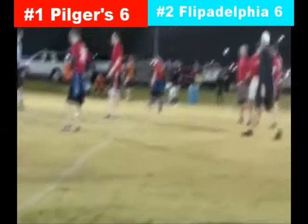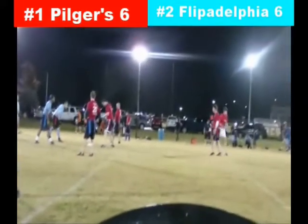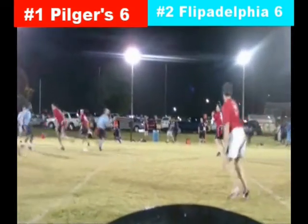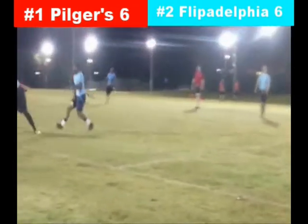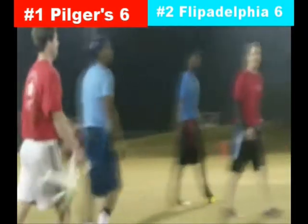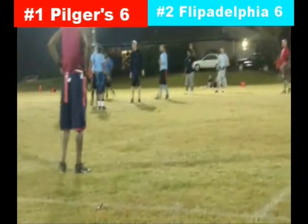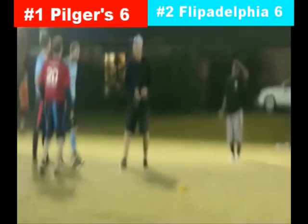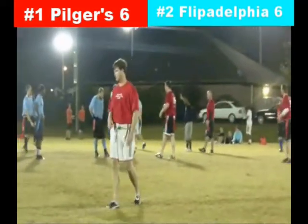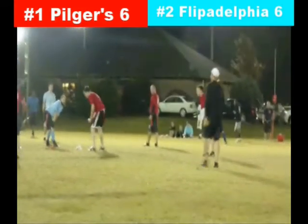An exciting matchup between number one versus number two — the winner should surely be the unanimous number one. Pilgers had all 100 first-place votes in the SM poll this week, but Flipadelphia is giving them a game. Pilger throws short; he runs up field and Chandler pulls the flag close to the first down. There's a flag on the field — a little bit of jawing going on between both teams. That's going to be an unsportsmanlike conduct against both teams; it will offset. This intense game is getting a little chippy. We'll see if the flag calms both teams down — third down into the 20 yard line.